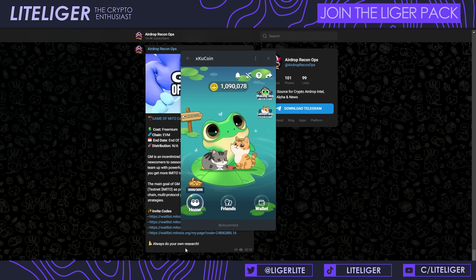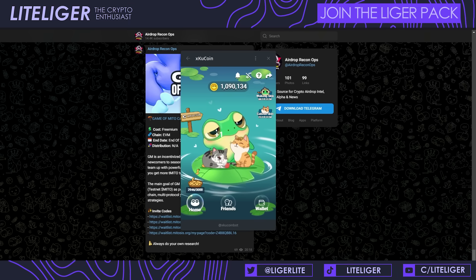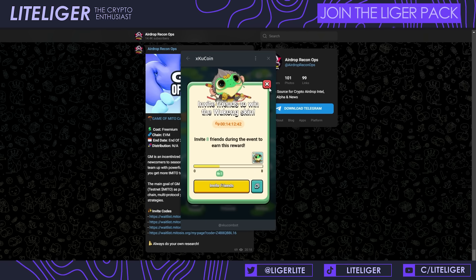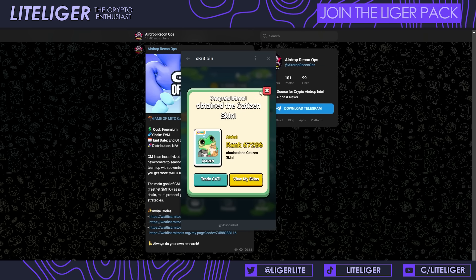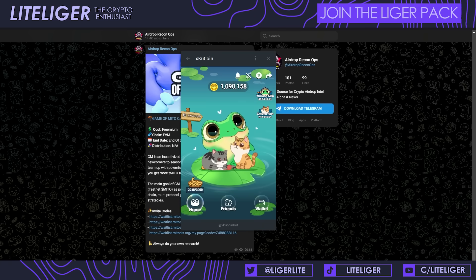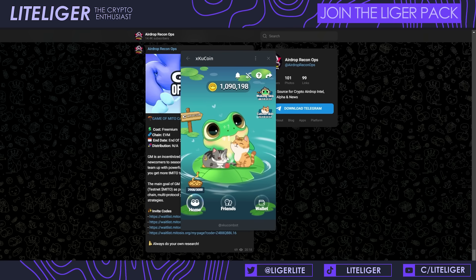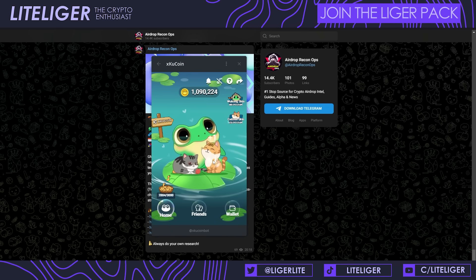Next is XKuCoin. I'm more bullish on this one. KuCoin is a huge exchange, so their meme coin would be massive if it launched. It's a very simplistic application. There's an invite contest — invite more than eight people to get a Wukong skin. There's not much beyond referrals and a wallet integration. You need the KuCoin app to do the wallet registration, which serves as a good anti-Sybil mechanism and drives more value to the KuCoin platform.